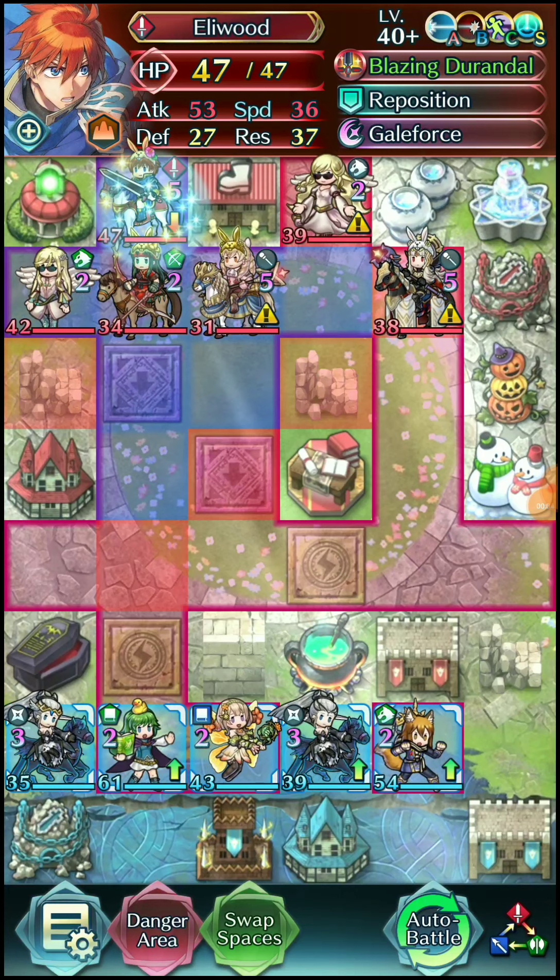Most of the units are lightly merged, but the big thing I'll mostly be talking about is this Elwood here, because he's really the main reason why everything was super tough in general. Besides the fact their Infantry School is level 5 — maxed out for minus 6 to all stats against infantry units — basically a pretty heavy counter to me.